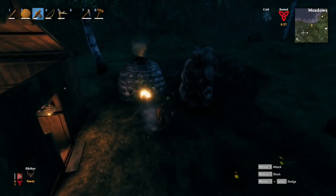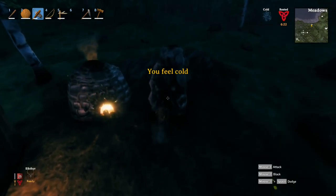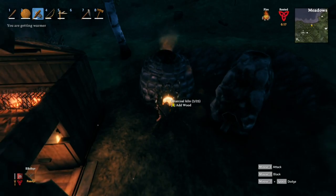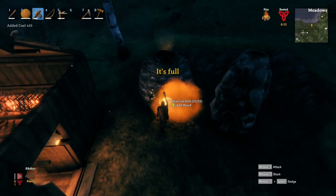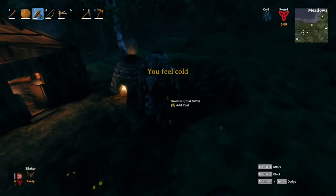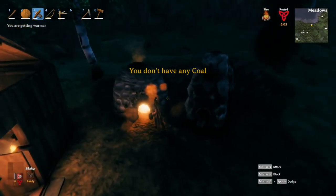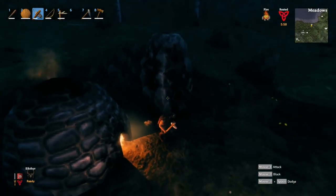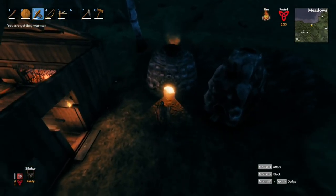Here we are with our brand new toys — we have our charcoal kiln and our smelter. How this works: you put the charcoal kiln down and fill it up with wood — it holds up to 25. Sometimes if you hit a little lag spike it'll let you put in a bit more. Then you pick up the coal and put it in the smelter, which holds up to 20. On the other side of the smelter is where you put the items you want smelted, and down the little lip on the front is where the ore and coal will come out.